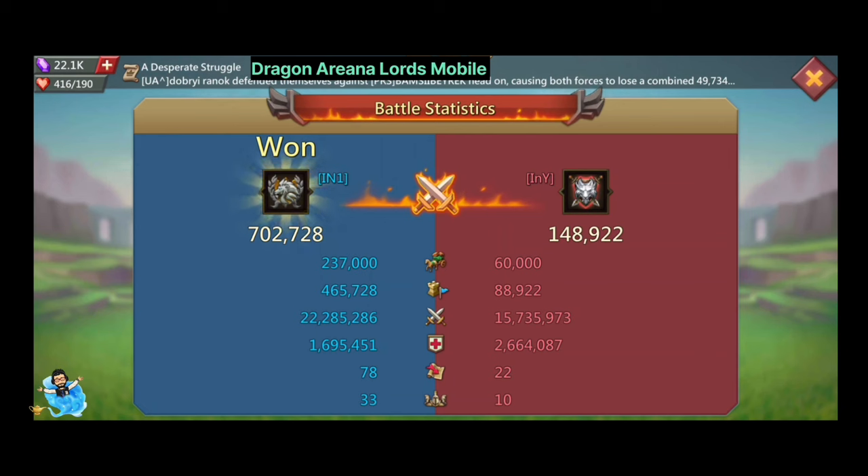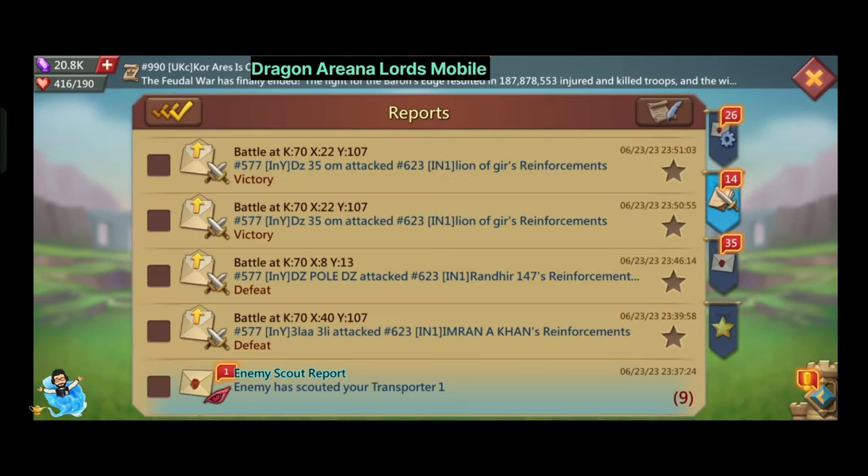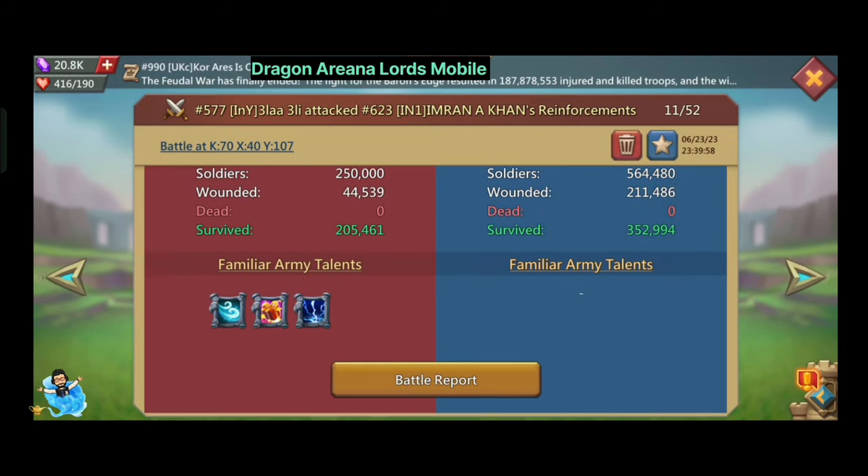They also did a lot of healing, which they had to do since they didn't have any fort. For relocator usage, we used 78 and they used 22. You can see the numbers — our players were 33 and there were only 10 players on their side in Dragon Arena.